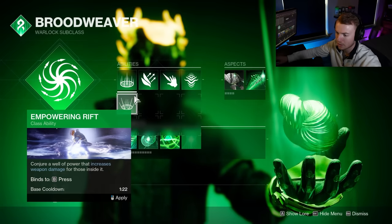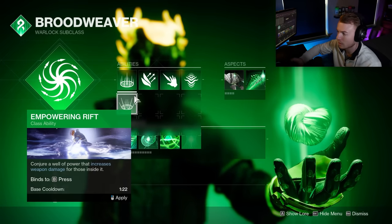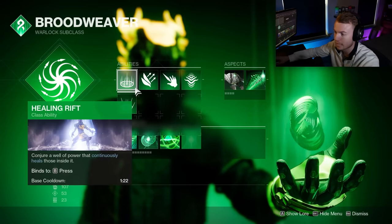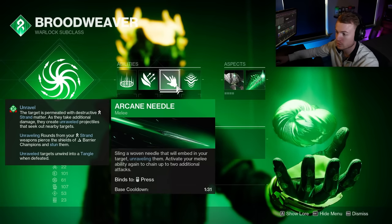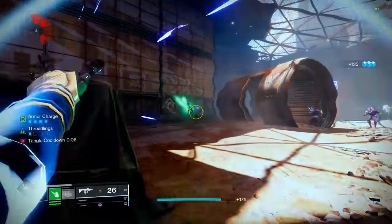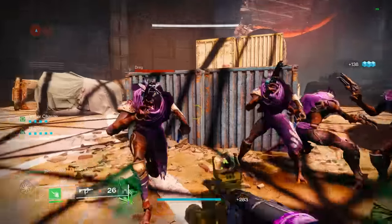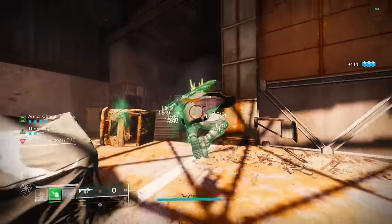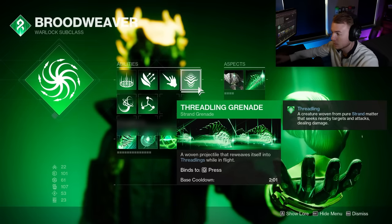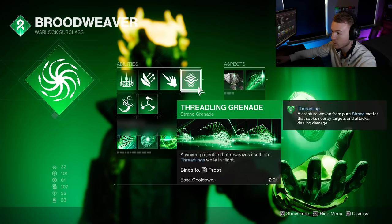Healing Rift is great for that reason. Empowering Rift isn't really near the meta — if you need a buff, you'll be inside a Well of Radiance. Plus, this is an add clear build, so we go with healing. Arcane Needle works directly with Weave Walk; we get three copies, and anytime we use Weave Walk to spawn Threadlings, it consumes our melee energy. Having three copies gives us up to 15 Threadlings. For our grenade, we run Threadling Grenade — throwing it spawns three Threadlings and also generates Orbs of Power.